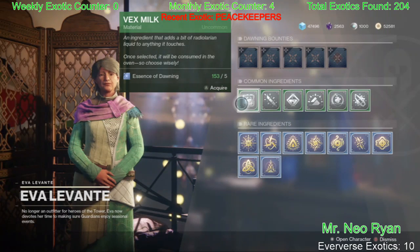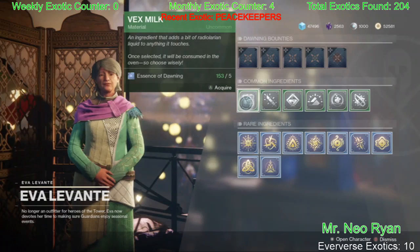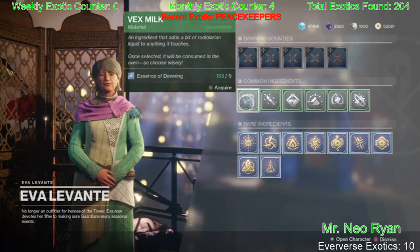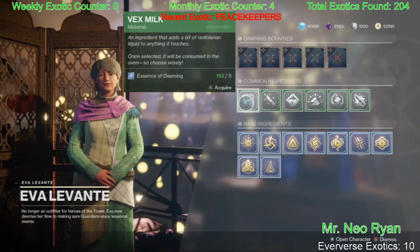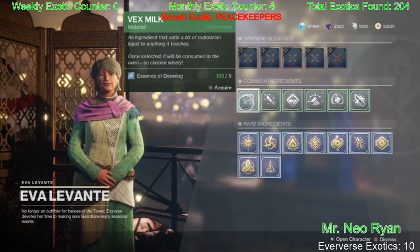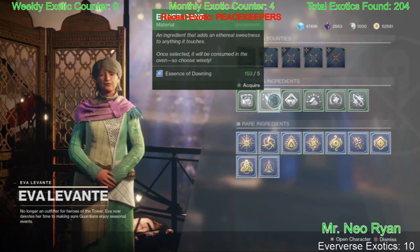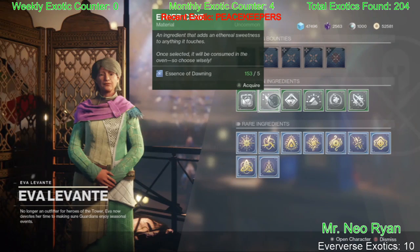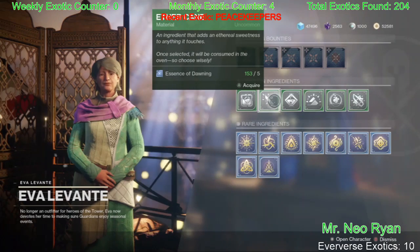So Vex Milk — this is collected from the Vex, and the Vex are most commonly found on Io, Nessus, Mars, Mercury, and the Tangled Shore. Just look for the Vex and you'll get the Vex Milk. Ether Cane is collected from the Fallen, most commonly found in the EDZ, Nessus, Titan, and the Tangled Shore.